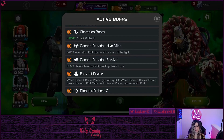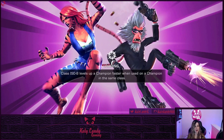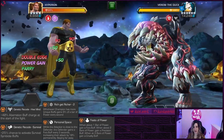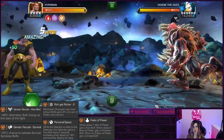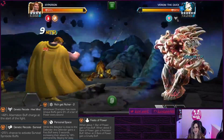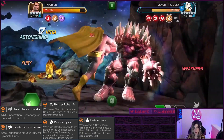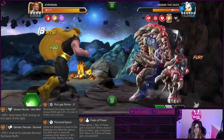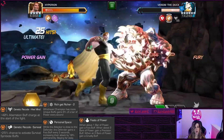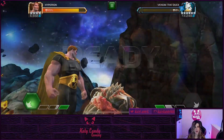All right, so let's get into it. The first boss we come across is Venom the Duck, and the main node I want to point out is Rich Get Richer — whichever champ has more unique buffs gains 9% of a bar of power every second. The more power he has, he gains Fury, Precision, and at three bars of power, Cruelty. With all the node interactions, he's going to gain his buffs very quickly, so bringing in a Mystic champ to nullify or a heavy hitter is a good option.